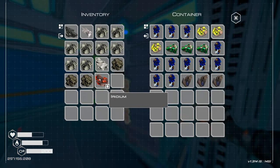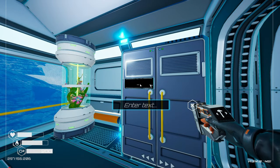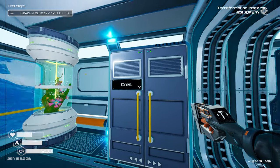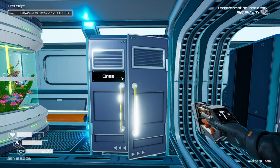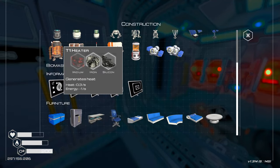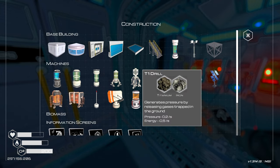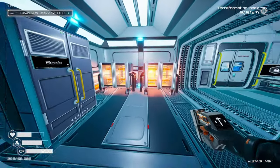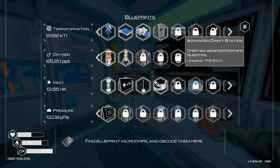I'm going to be picking up... oh, there are ores. We leave these as is. We're going to take one, two, three. This is so we can build a base expansion — three iron. What else is next to unlock? Advanced crafting station — that's going to take a while. Tier 3 heater — that's going to take a while. Tier 3 drill. Pressure is the nuclear.